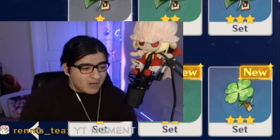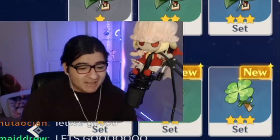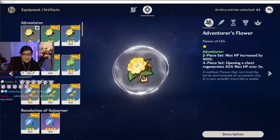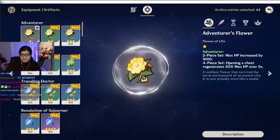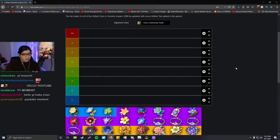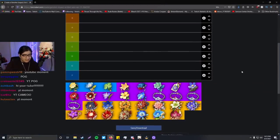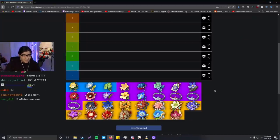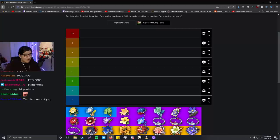But today it's been one people have been asking for a lot recently, which is this. As you can see on my screen, I got a flower — because yes, that is correct. We are doing an artifact tier list. You've got all these flowers, all these sets, all of them being ranked.